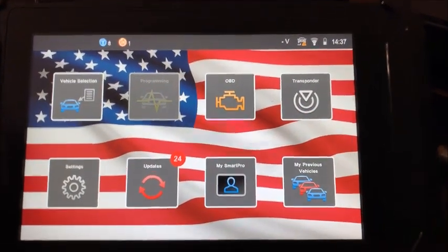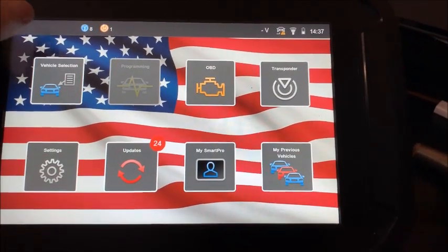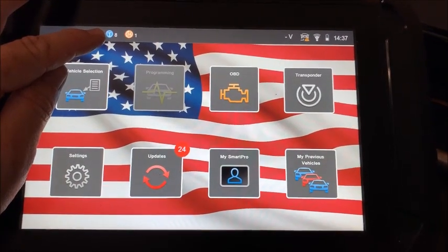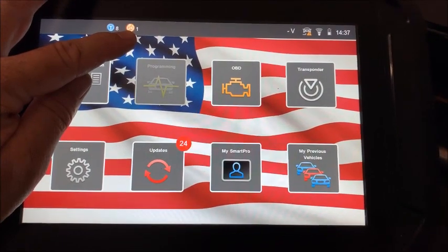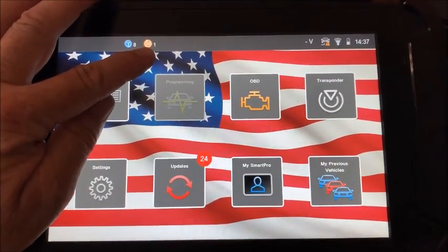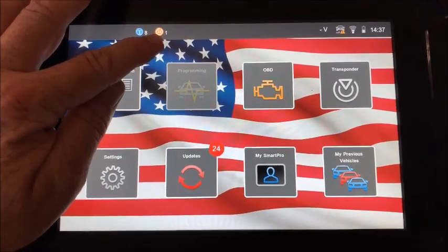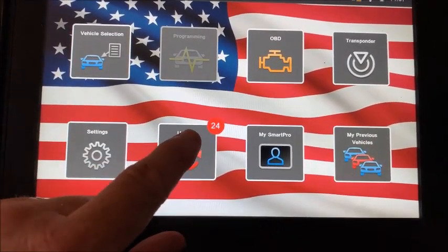Hey everyone, Brian from Lock It Up here. There was recently a question about tokens on the Smart Pro, so let's address that. Up here you can see your token count — currently I have eight on the machine. This is your UTP count, which is an unlimited token. I have one 24-hour pass in the bank.